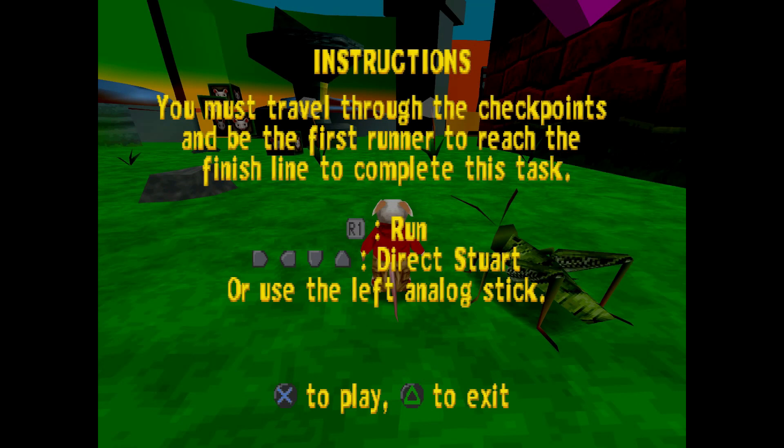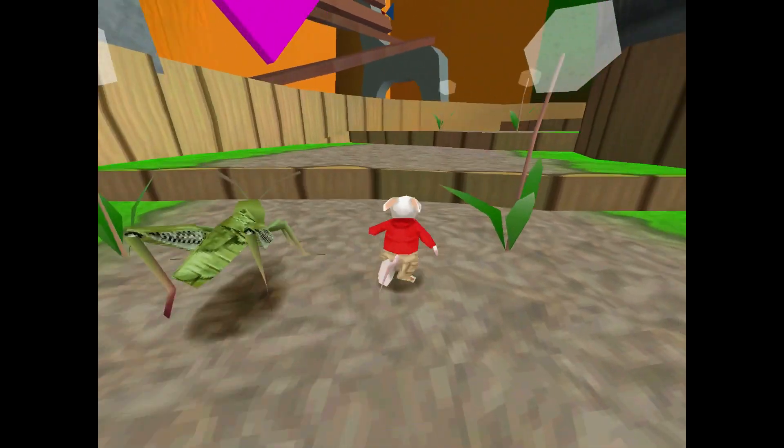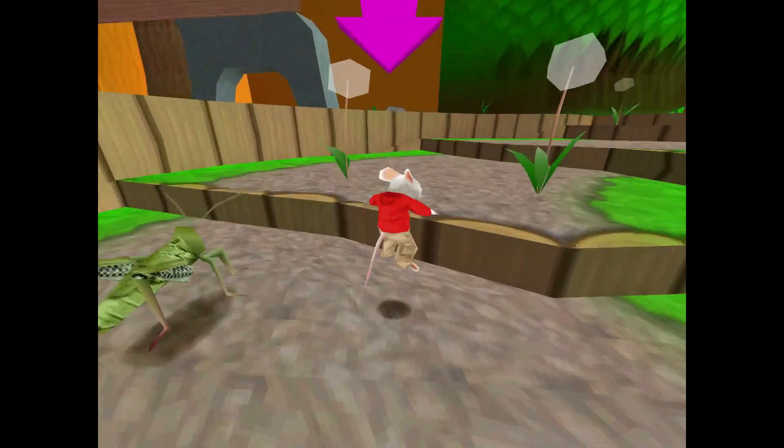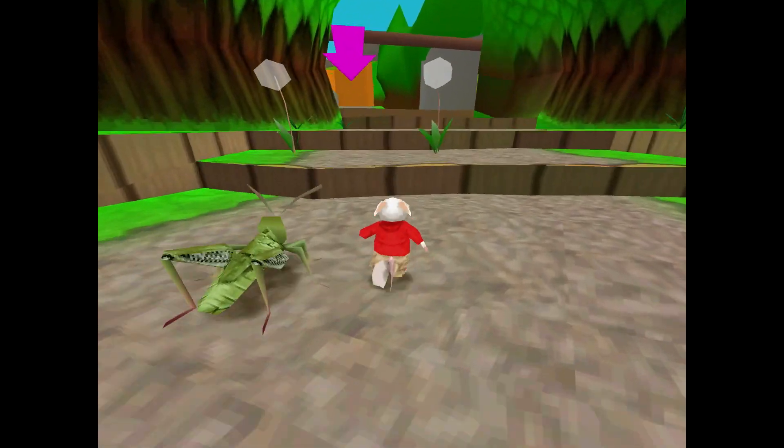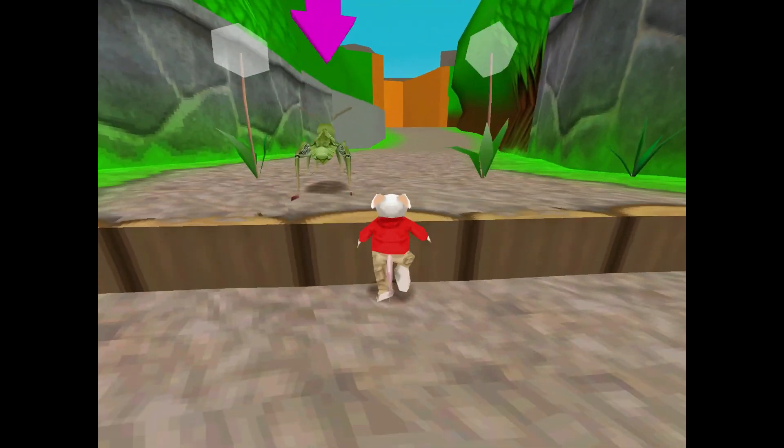This challenge actually has the instructions, so that's different. I noticed on the first level the plane instructions said 'use the left analog stick' differently — it put it in brackets. This race seems to be the same speed, and there's no sound effect when going through the dandelion gates. I'm pretty sure there is a sound effect in the full game.